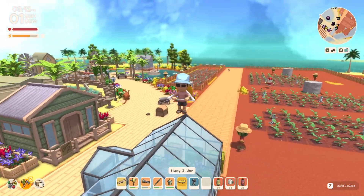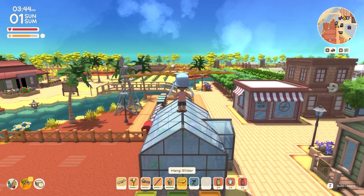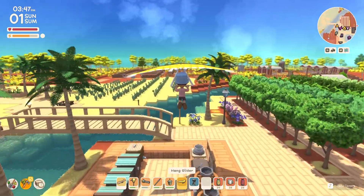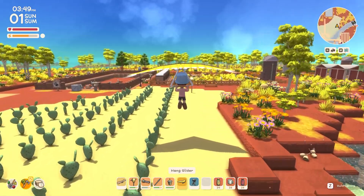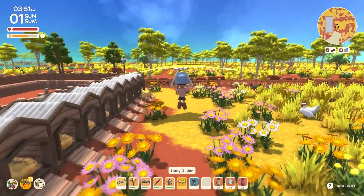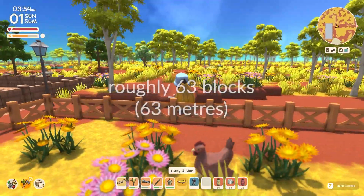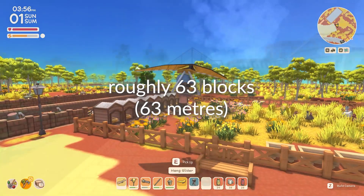For the distance test, we are just going to run off of this greenhouse with the hang glider extended and see how far we can go. If the fence wasn't here we'd probably stop right about here — so there is the normal hang glider.